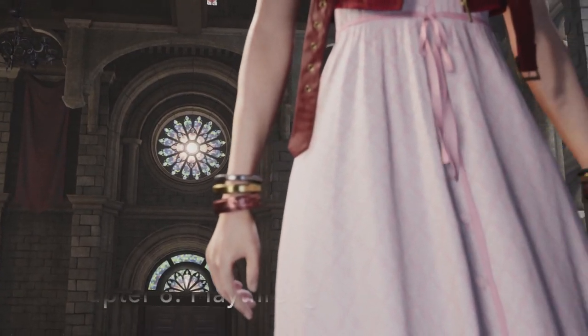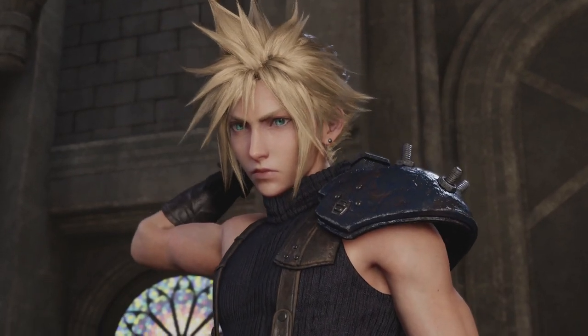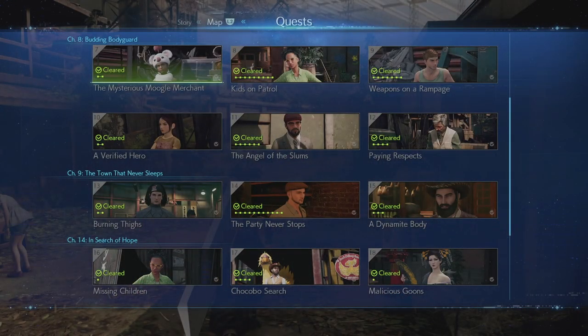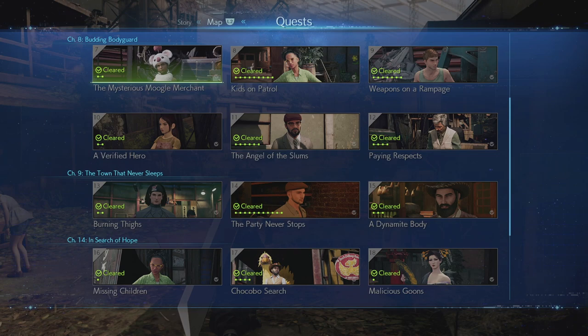Now that we are in chapter 8, we want to make sure that we do all six of the following side quests: The Mysterious Moogle Merchant, Kids on Patrol, Weapons on a Rampage, Paying Respects, The Angel of the Slums, and A Verified Hero. If we do all six of these side quests, it means that Aerith will be wearing the red dress when stood in front of Don Corneo.